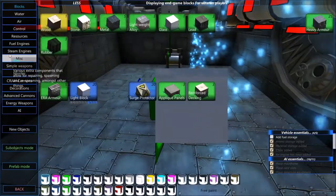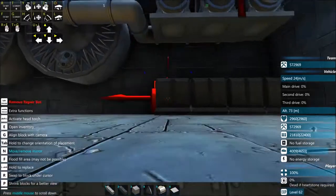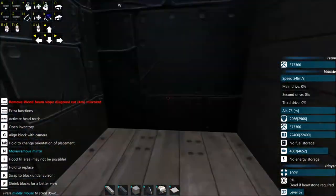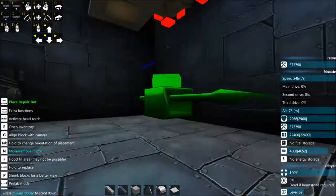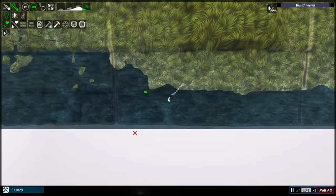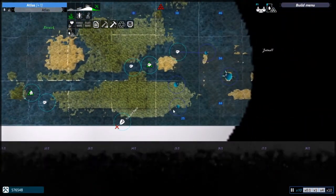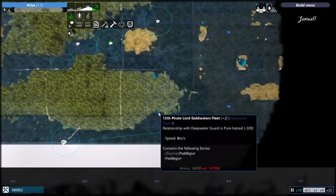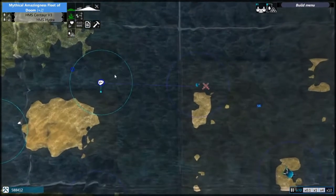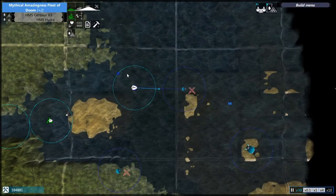I'm just checking that we have material before I save, because the last thing I want to do is save when we've accidentally run out of material. Repair up — do you have repair bots? I should probably give you repair bots. They're on times 10, that's why they're so fast.